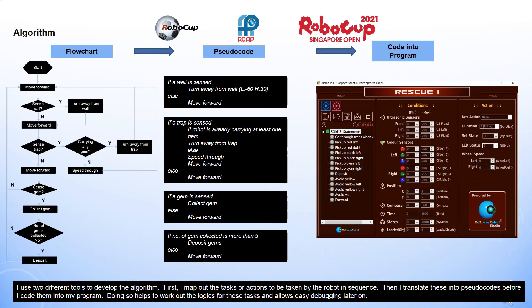I use two different tools to develop the algorithm. First, I map out the tasks or actions to be taken by the robot in sequence. Then I translate these into pseudo codes before I code them into my program. Doing so helps to work out the logic for these tasks and allows easy debugging later on.